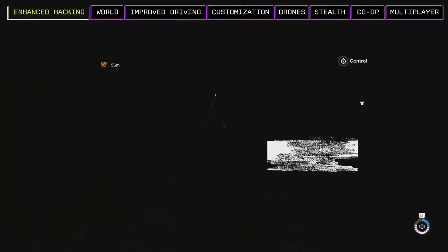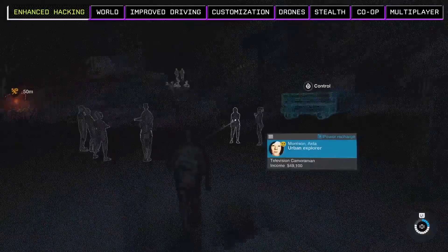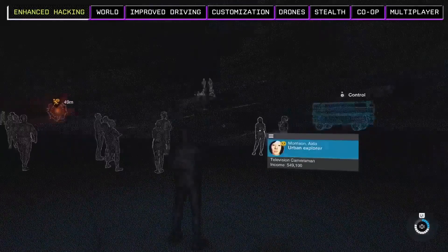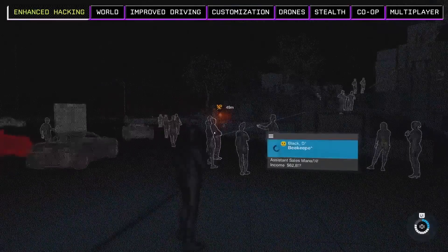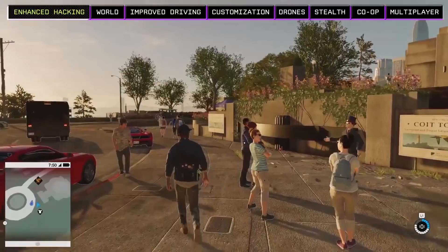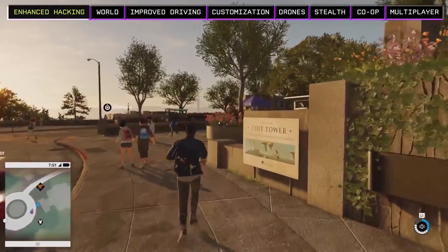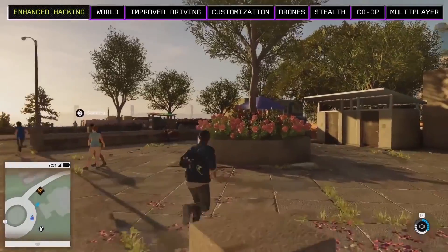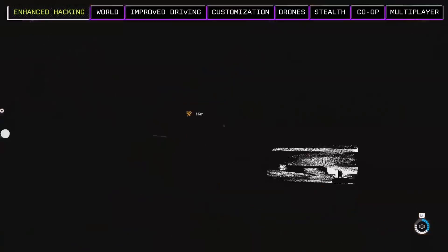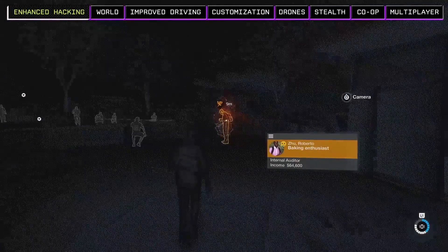We've also added a NetHack view to the hacking toolkit which allows you to toggle a digital filter to see the world like a hacker. We can easily pick out hacking opportunities and also pick out strange digital signals and data anomalies of interest to us. When exploring the world, NetHack is a very useful tool to help identify people or items of interest — it's a really good idea to use your NetHack and look around because you never know what you'll find.